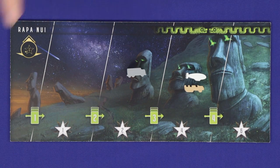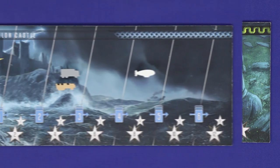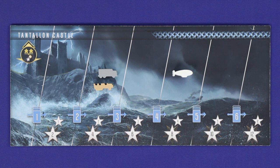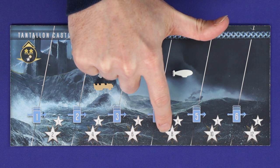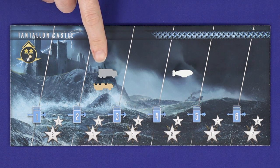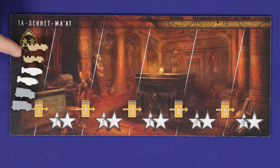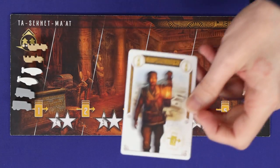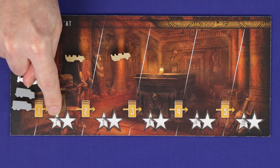The green track is short, and at the end of each season the player or players in the lead return to the start of the track and gain three bonus points. On the blue track, you want to take the expedition alone. If you are alone on your space at the end of the season, you gain the higher number of points; but if you share a space, each player gets the lower number. On the orange track, each player begins with two vehicles instead of one, and when you play your expedition you can choose which of your vehicles to move. At the end of the season, only your rear vehicle will score.